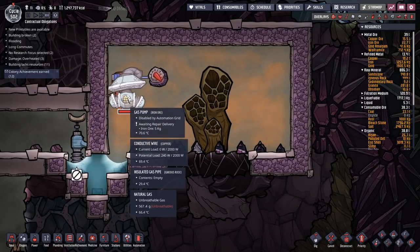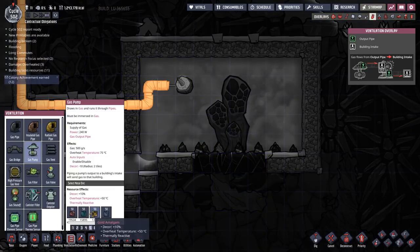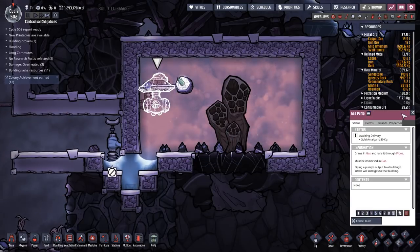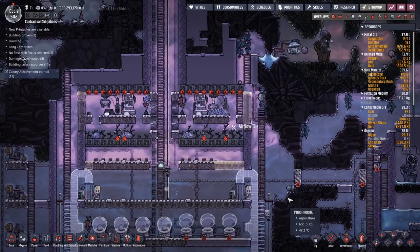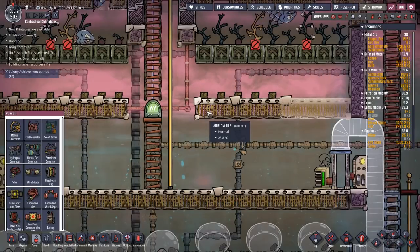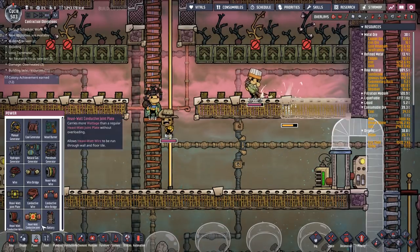That's why we want to keep the pressure a bit higher. Let's set that to 750 grams, so that we don't get too cold in there. We're at about 66 degrees — wait, did I make this out of gold? I made it out of blimmin' iron ore. What a bonehead. Deconstruct that. So let's try that again — gas pump, gold amalgam goes there. Priority nine, get that built for me. These airflow tiles do use up a hell of a lot of material, so it's an easy way to get material back if you've used up all of your gold or copper or whatever it is.